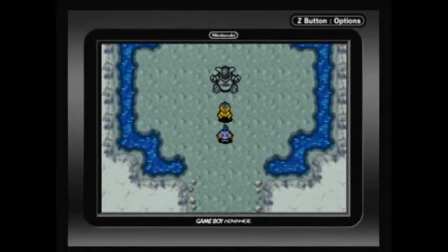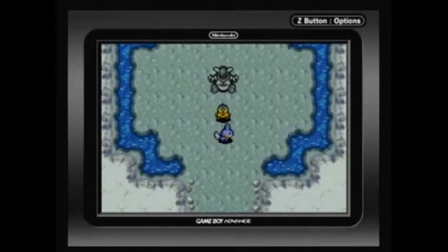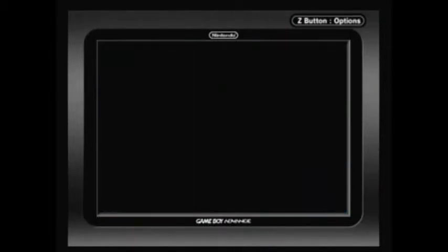Konnichiwa everyone, I'm Tskarnak, and welcome to episode 9 of Let's Play Pokemon Mystery Dungeon Red Rescue Team. Last time we just went through part 1 of Mount Thunder, and now in this episode we are going to head off to the second part of Mount Thunder, Mount Thunder Peak, and hopefully we're going to make it to the top, so let us proceed.